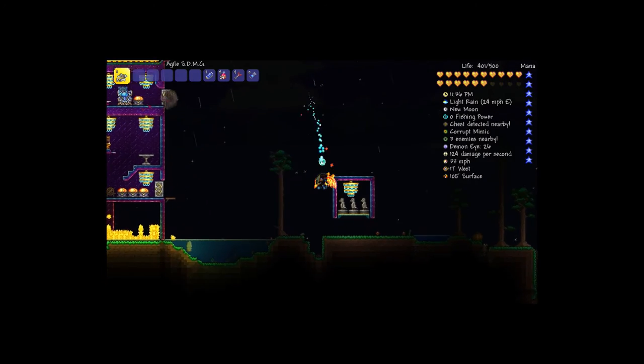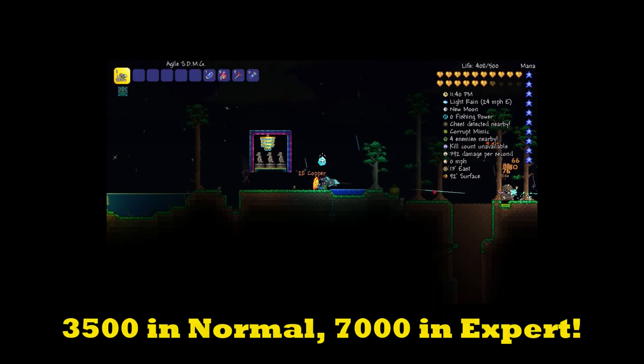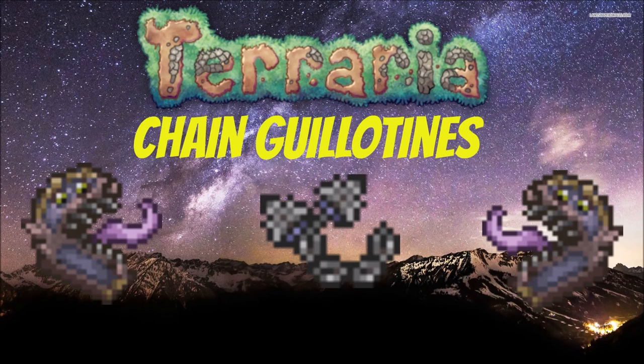These mimics have 3,500 health in normal mode and 7,500 in expert mode. That pretty much does it for the Chain Guillotine, so I'll see you guys in the next 1.3 upcoming future video.